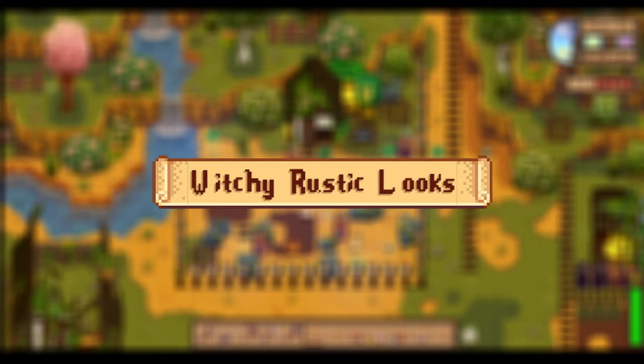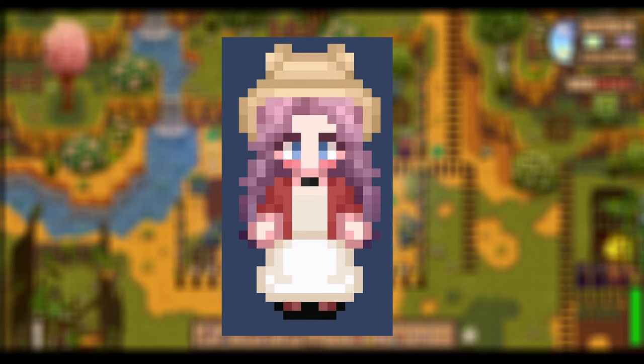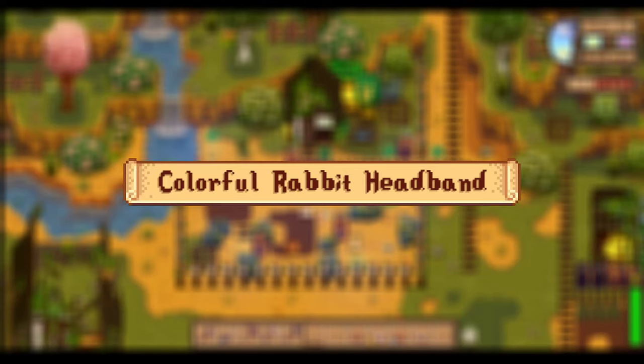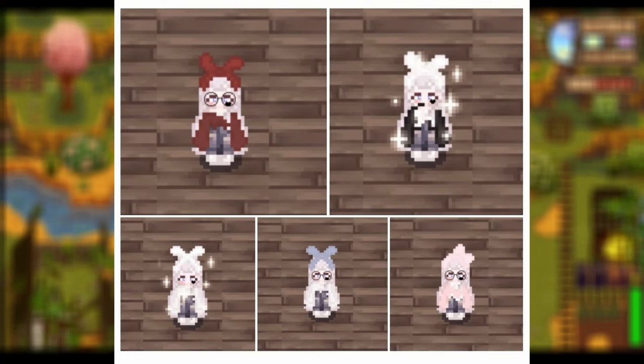Up next, we have the Witchy Rustic Looks — a really cute mod that gives a Victorian and rustic clothing vibe with six different hats, four shirts, two skirts, and one new accessory. I love how this looks and the different customization options you can mix and match for your character. Continuing on, we have a Colorful Rabbit Headband mod. This gives you different headband options in different colors — these really cute little bows that, when worn, look like little rabbit ears pointing to the side or straight up.